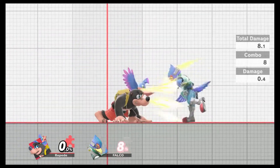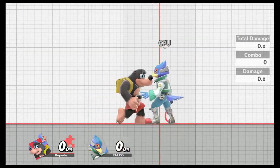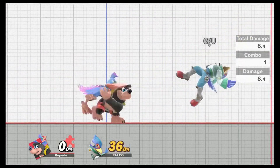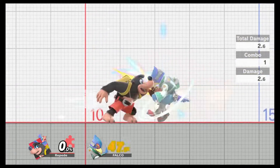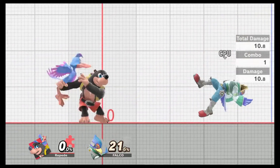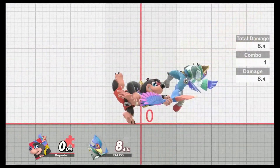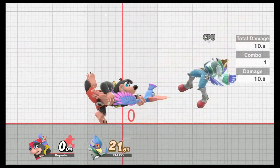You got a basic three-hit jab, three-hit multi-jab. You got your standard forward tilt — does about eight, maybe nine percent. It depends on where you poke. There might be a sweetspot on the edge; it looks like the closer you are to the sparks, the better the damage, because it has a stale spot up close. But if you hit with the beak itself it does more damage.